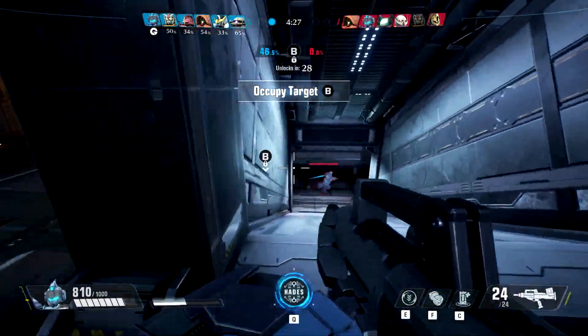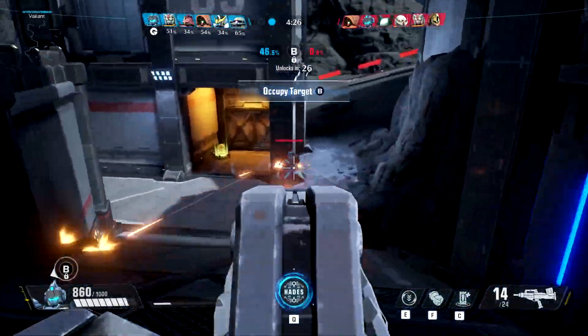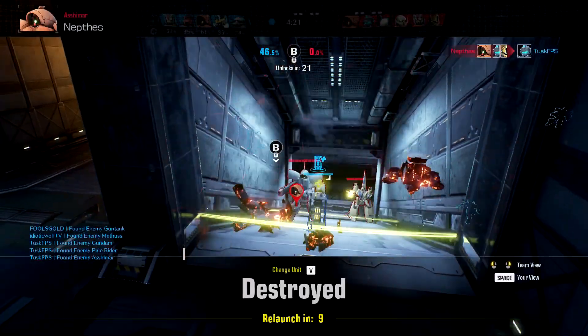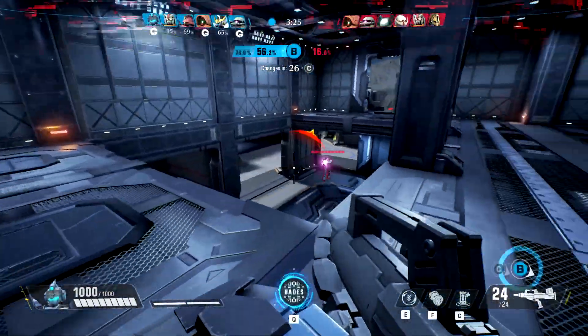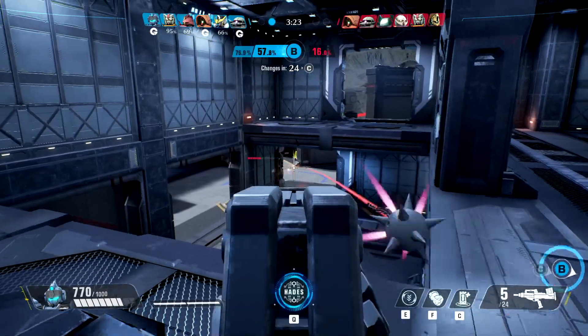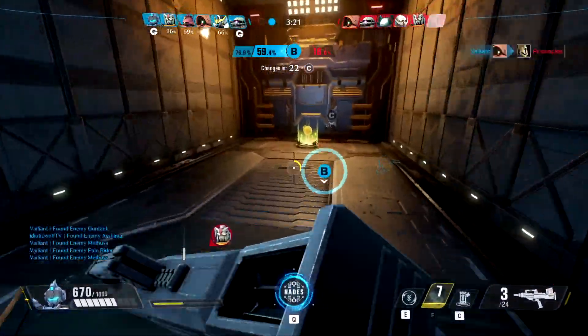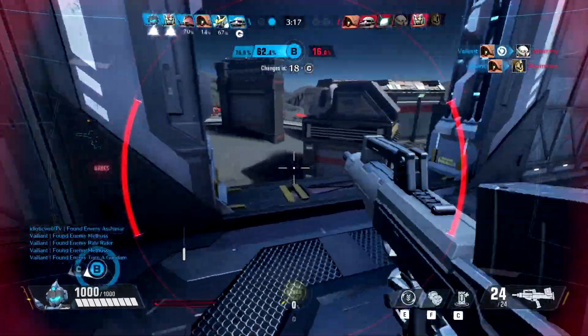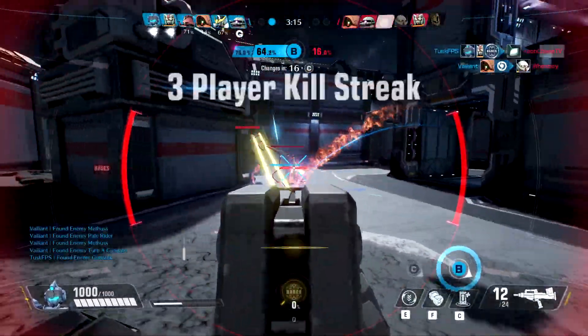Next I want to talk about classes. There are three classes in The Finals: the light build, the medium build, and the heavy build. All three do different things with different gadgets and different weapons. Starting with the light build — it has three abilities: cloak, grappling hook, and dash. The gunplay is really interesting to pair with these.